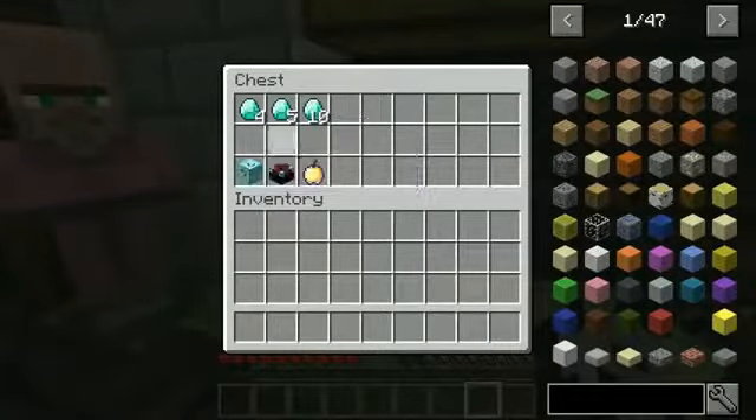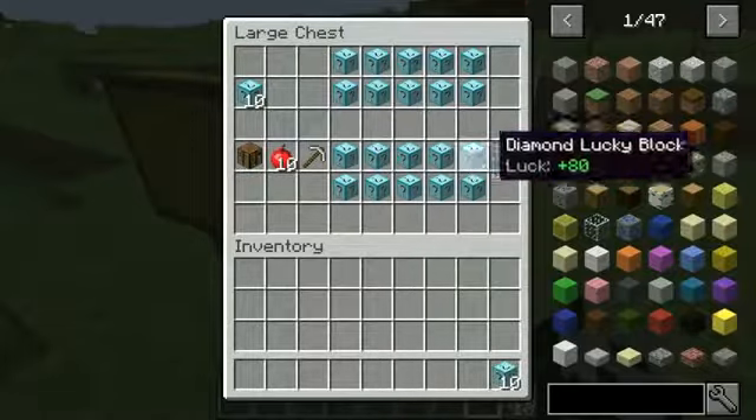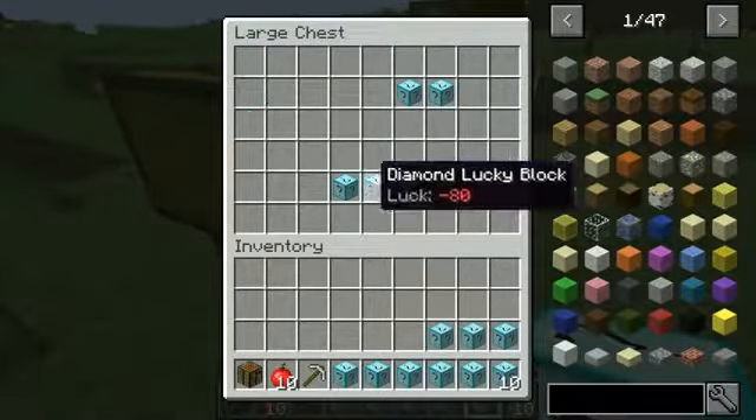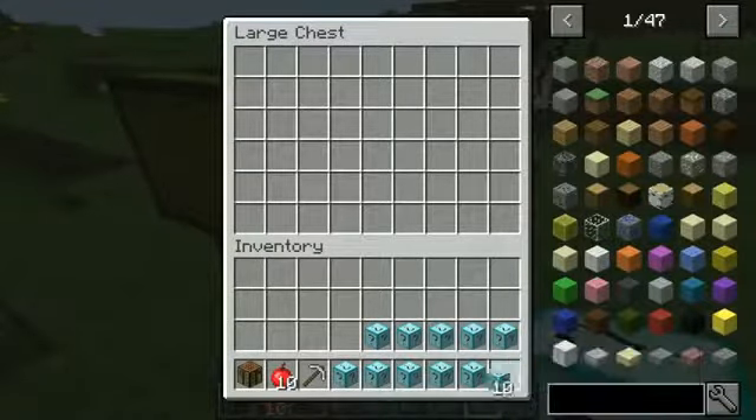In this chest we have a crafting table, ten apples, an iron pickaxe, five very lucky blocks, five unlucky blocks, and ten lucky blocks. I'm going to draw the robot - people have been asking me to do this more often.